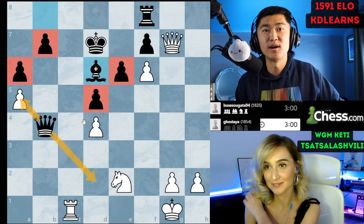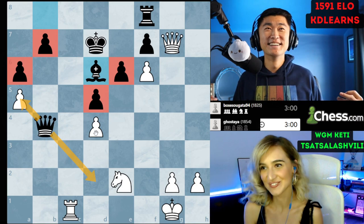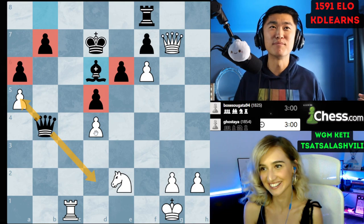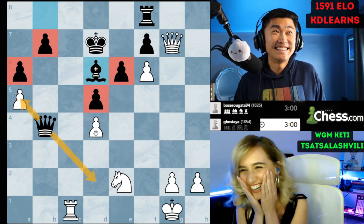With passed pawns or connected passed pawns on the a and b file or the d and e file, I think this position is around minus six — which might be a little aggressive — but I think it's totally winning. Maybe the engine says we can defend this more practically than a 1500 player could, but I'm locking it in at minus six.